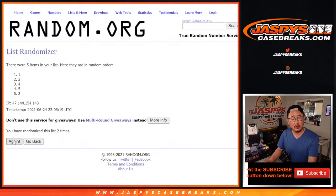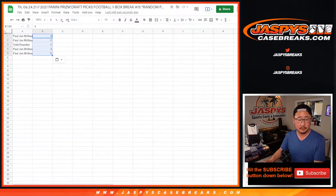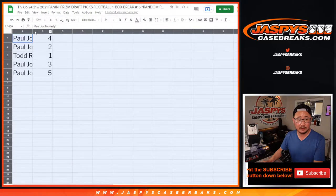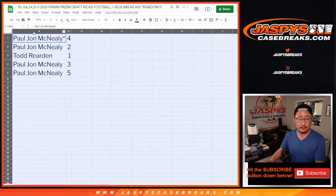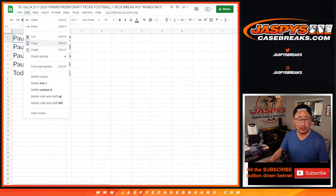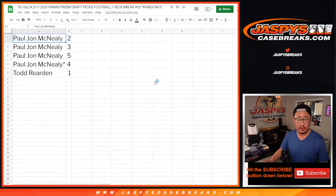1, 2, 3, 4, 5, 6, 7, 8, 9, 10, and 11 — the final time. So Todd, you have pack 1. PJ, you have the rest. So Todd, we're going to do your pack first, and then we'll see what PJ has in his 4 packs.